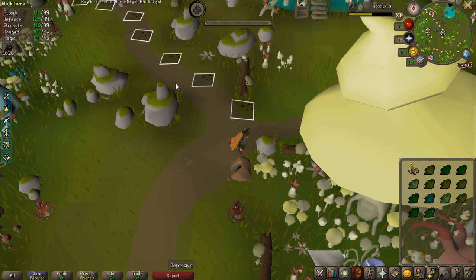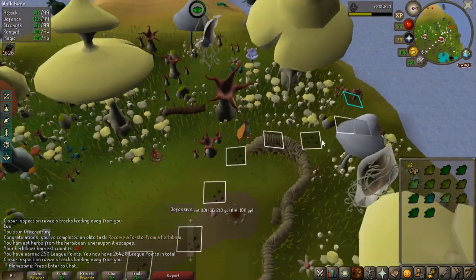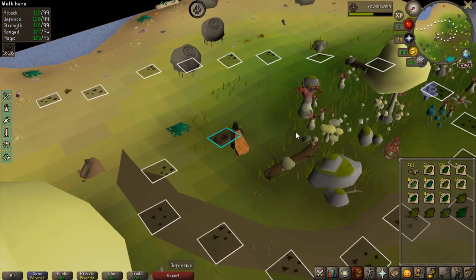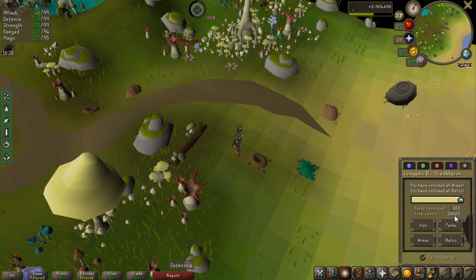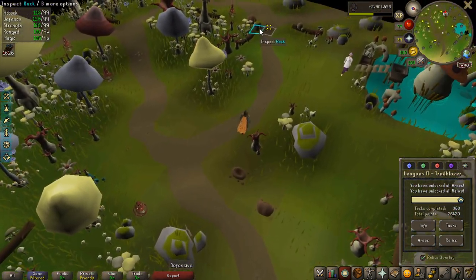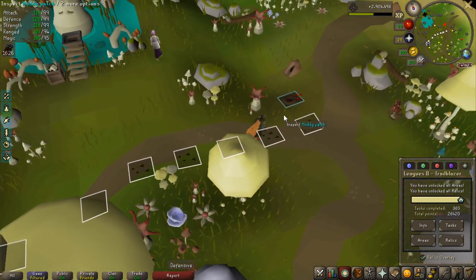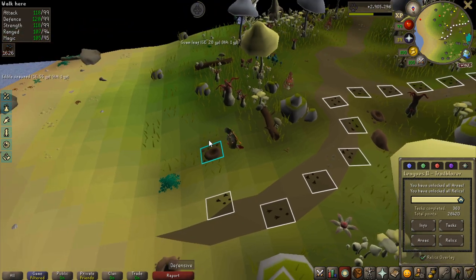Finally got the Torstol back at the herbiboar — 250 points. I'm not sure how rare it is but I got it at 107 KC so it has to be fairly rare. Of course in the league, collecting points is one of the important things. I do have a goal for myself: I want to reach exactly 32,000 points total. That's because if you look at the wiki and all the Trailblazer rewards you can buy, the projected cost to buy every single one is 32,000.